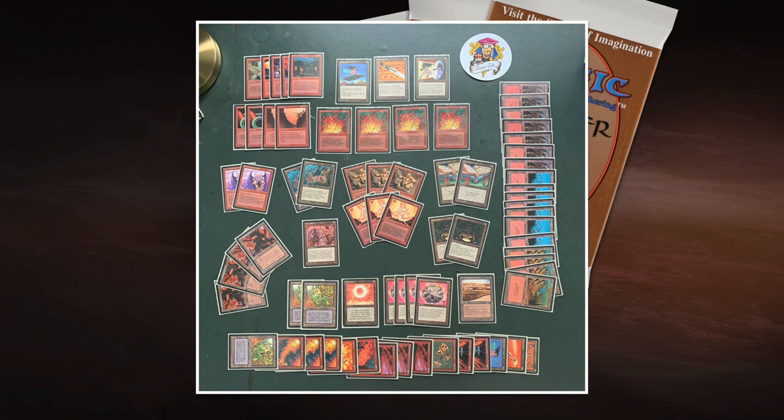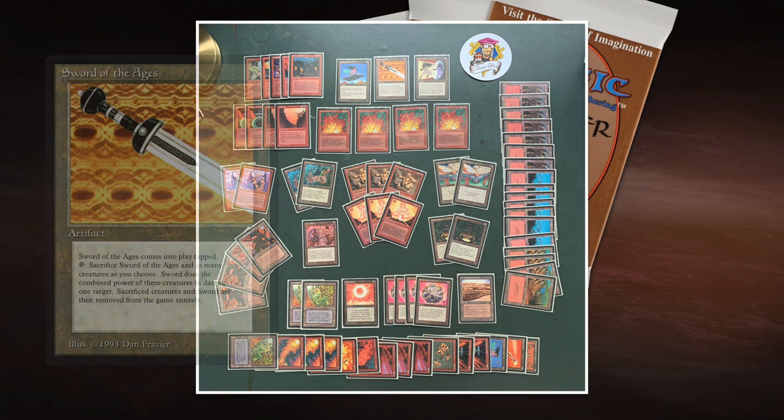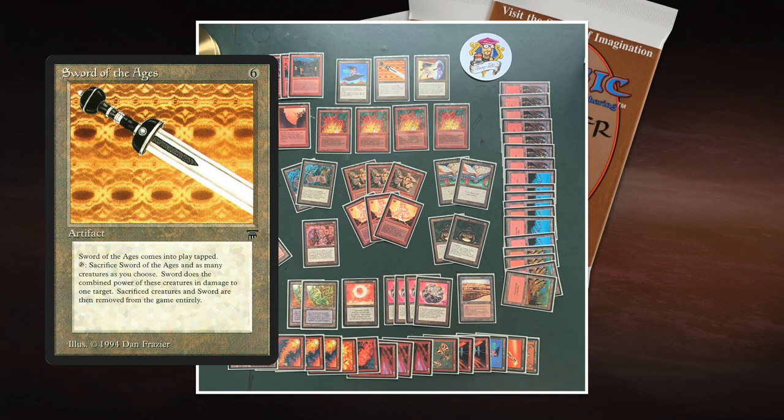This strategy takes some time, so that's why I'm playing with two Mazes of Ith and Wall of Fires to buy me time. I'm also playing with two Jayemdae Tomes to find my Gravity Sphere and Flying Carpet if I don't have them yet. I've got two Plan Bs. Plan B is built around Sword of the Ages, an Artifact from Legends, six to cast, comes into play tapped. When it untaps, you tap it, sacrifice any number of creatures, and deal damage equal to their power.